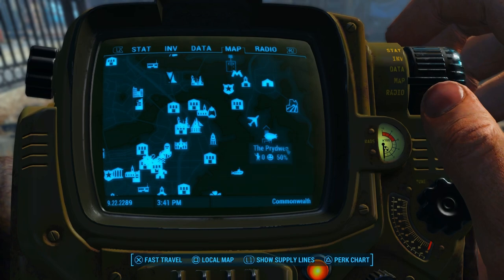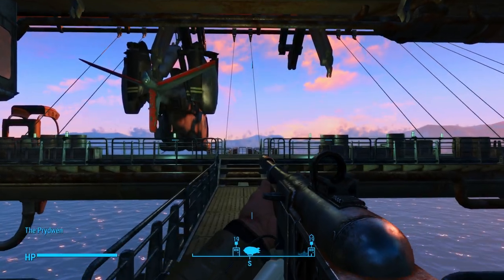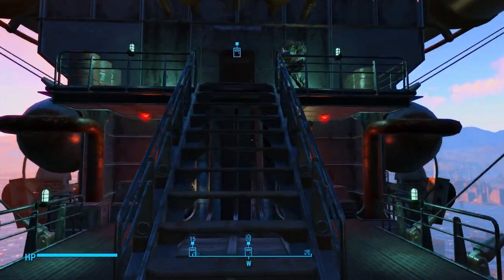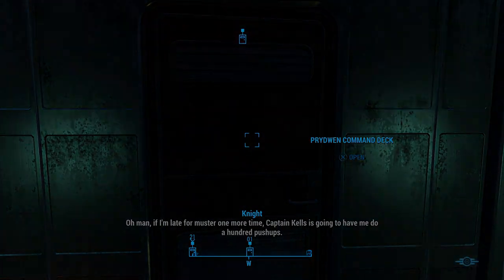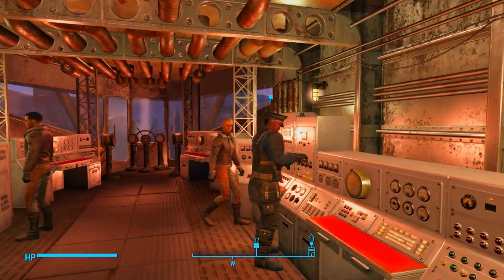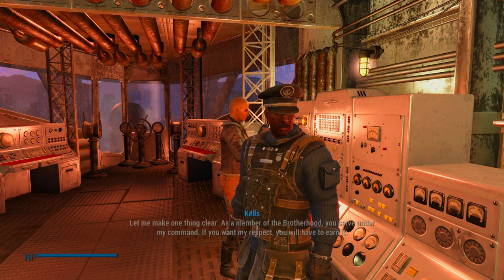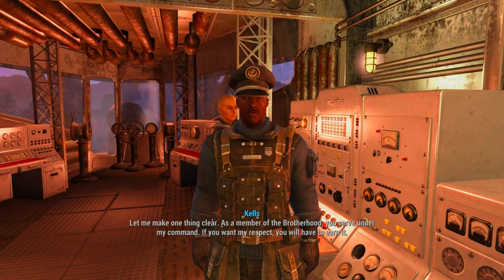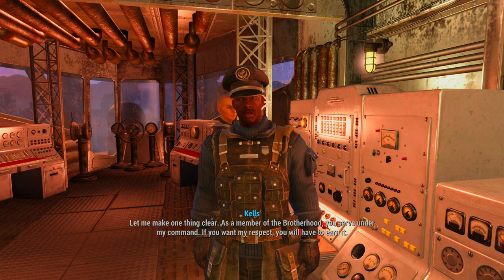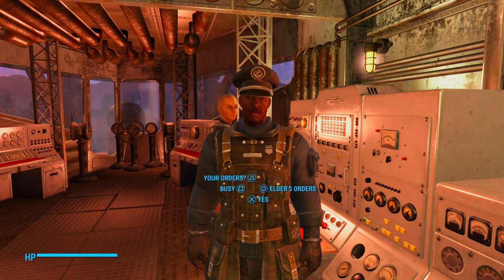Let's go ahead and talk to Captain Kells and let him know about the Recon Squad. 'Hold up, knight. Let me make one thing clear. As a member of the Brotherhood, you serve under my command. If you want my respect, you will have to earn it. When I give you a mission, I expect results. Is that clear?' 'Perfectly.'